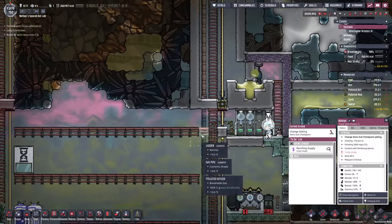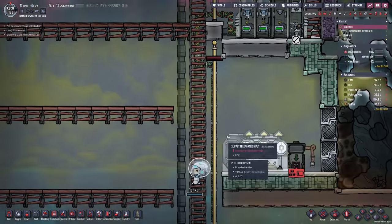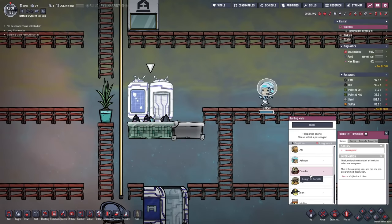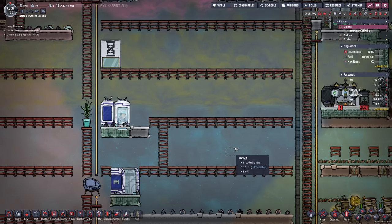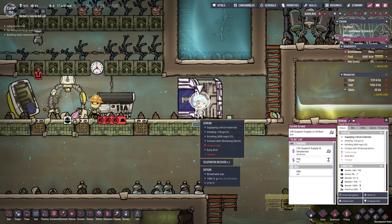We're gonna move him over there — he still has the suit on. So let's go ahead and enable this building again, and all I want from Ashkan is to get in here with the suit. Amazing, we did it! Let's teleport him — there he is. Unequip the suit, Ashkan.